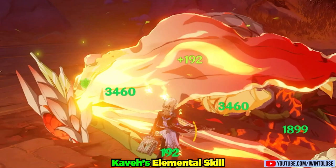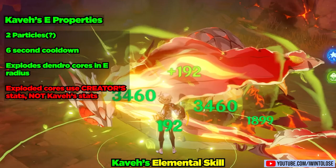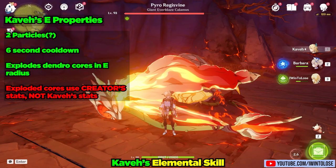There are a few important things to take note of. When Kabe causes a core to explode, it uses its creator's stats. In this clip, we can see that the cores generated by Barbara only did 3,460 damage when ruptured by Kabe's elemental skill. However, Kabe's core at the end — one that he created — did 18,200 damage.